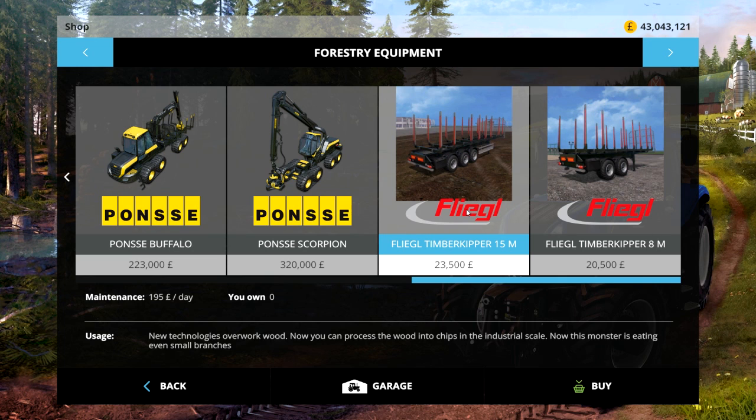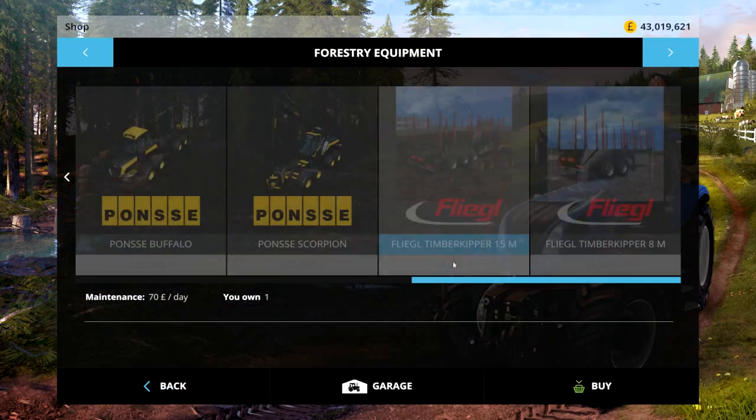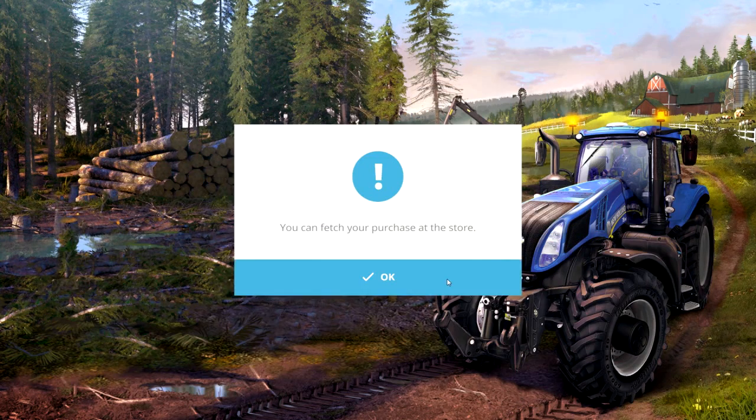This one is £23,500, £195 a day, so let's get that one — that's the 15m one. The 8m one is £20,500, £70 a day, so it's cheaper but it's shorter. You get what you're paying for basically.